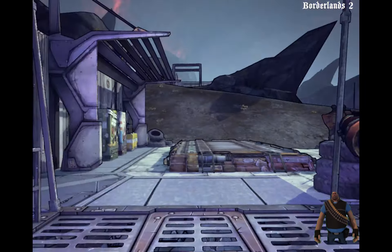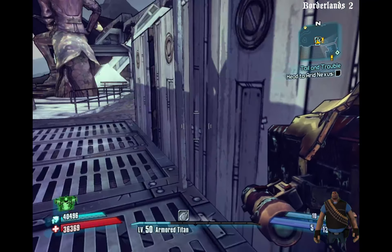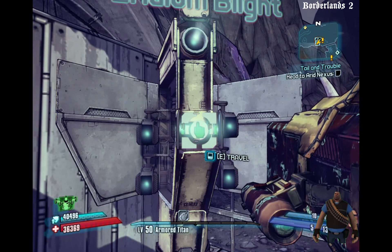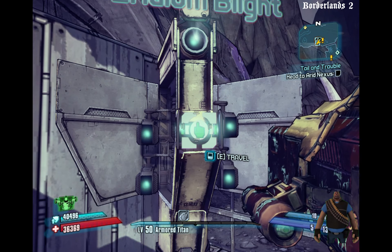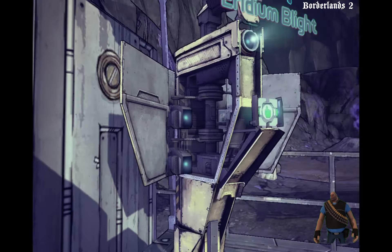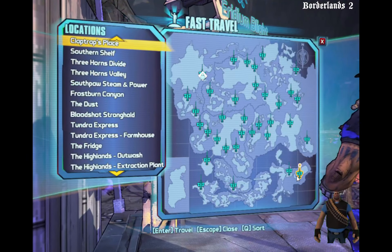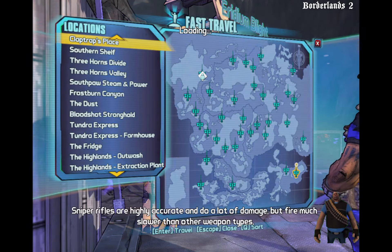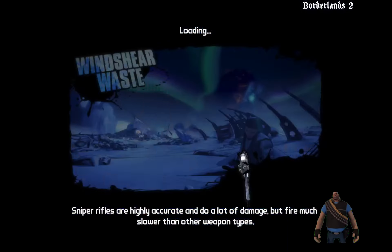I don't think that objective marker is going to stay when I move. The first step in this easter egg is to travel all the way back to the very beginning, to Claptrap's place. This is the very first zone in the game.